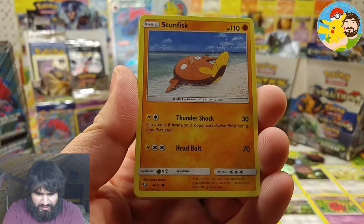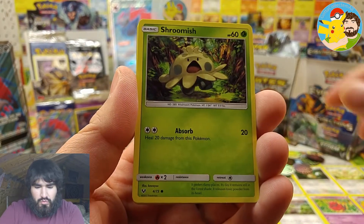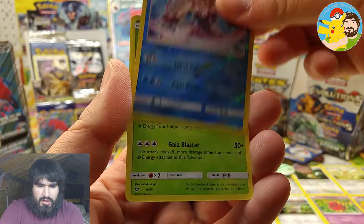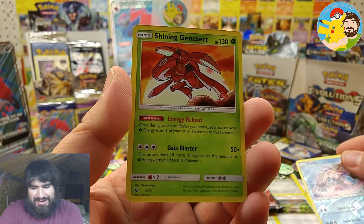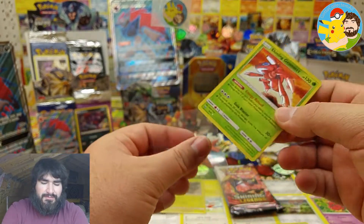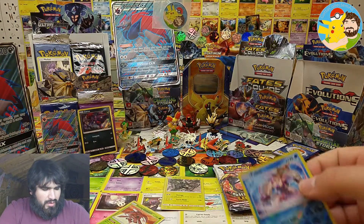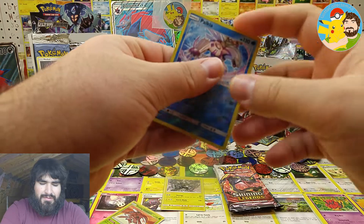Okay, one two three four — let's see. We've got Stunfisk, Pikachu — love that artwork — Bulbasaur, Totodile, Shroomish, Double Colorless Energy, Sophocles, Super Scoop Up, Palkia reverse rare — that's one point. Oh wow, I got a shiny Genesect! I needed that shiny right there. And we got a Genesect — one point there.